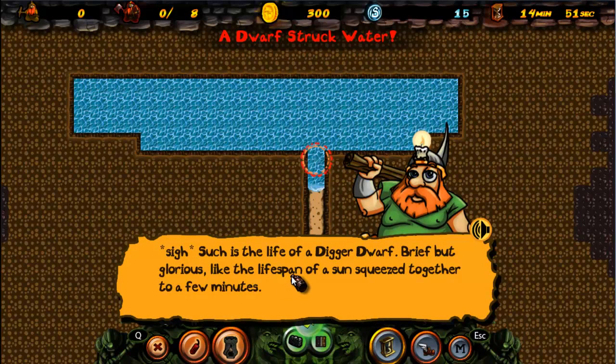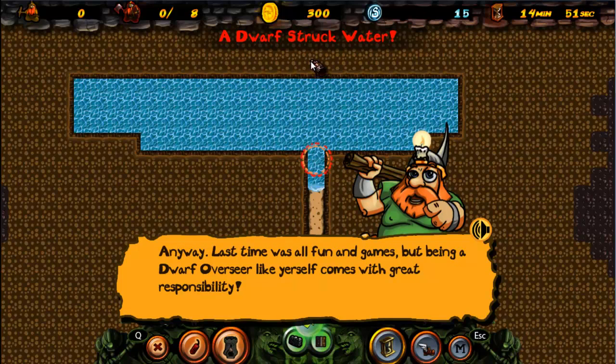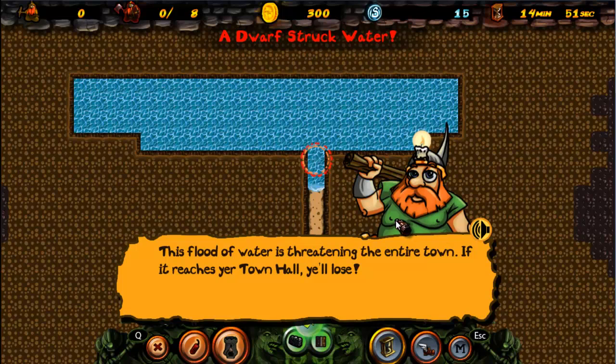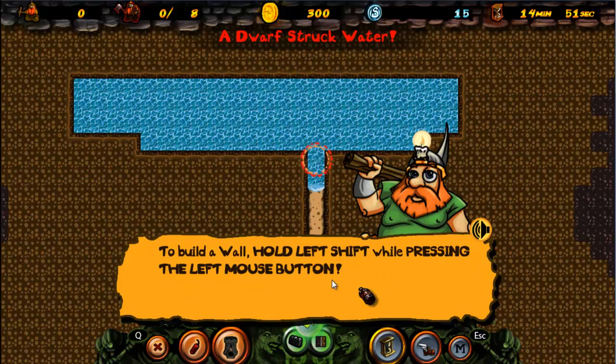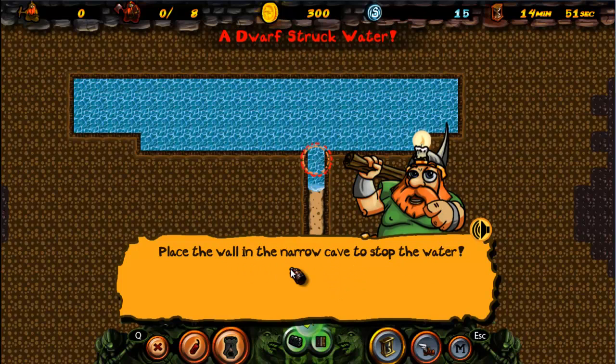Such is the life of a Digger Dwarf — brief but glorious! Being a Dwarf Overseer like yourself comes with great responsibility. This flood of water is threatening the entire town — if it reaches your town hall, you lose! To stop it, you need to build a wall to block its path. Walls cost money, but I just found some spare change in my pocket. To build a wall, hold left shift while pressing the left mouse button. Place the wall in the narrow cave to stop the water!